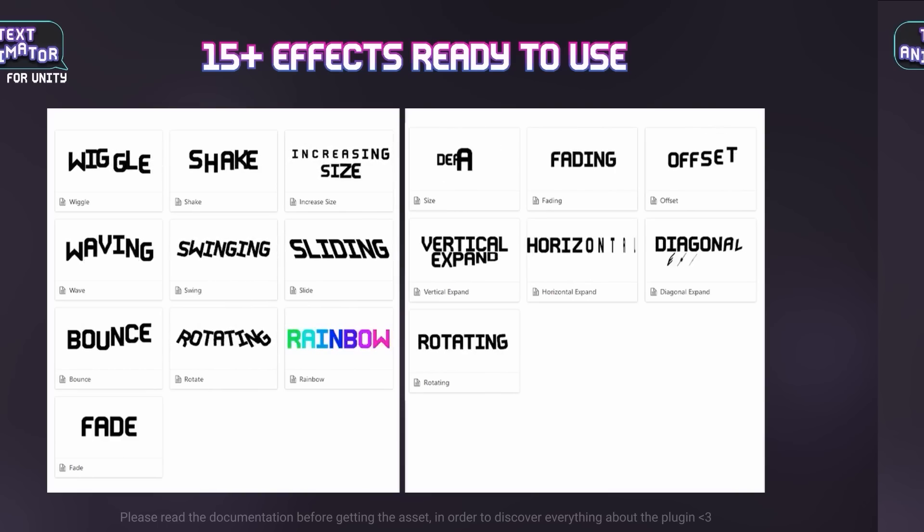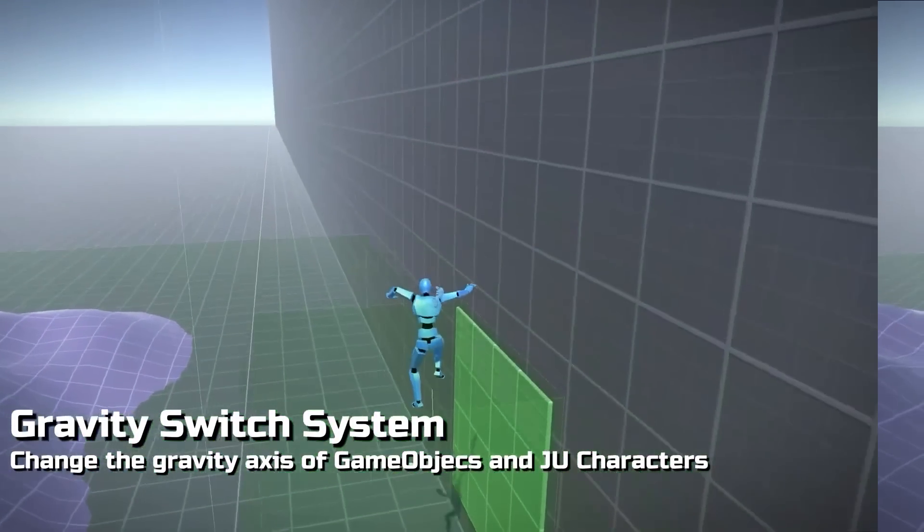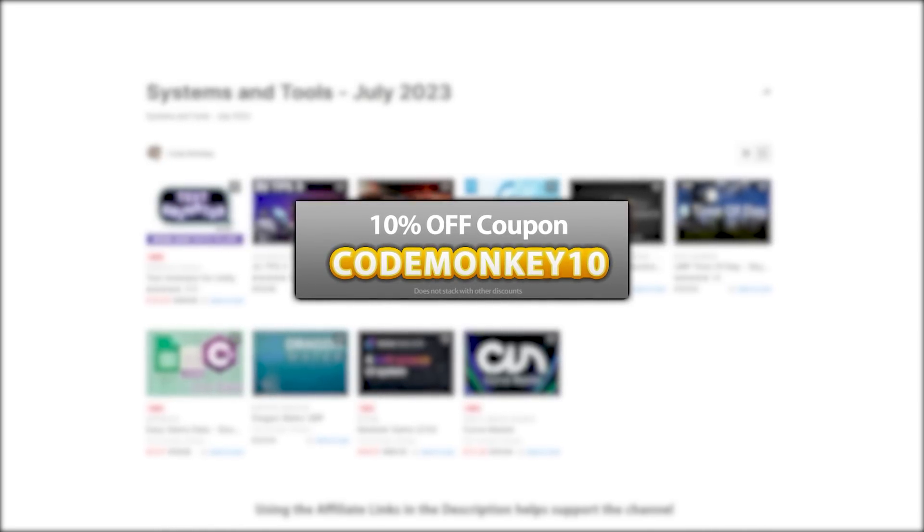This one is a list of paid systems and tools. In the last video I already covered all the best free new assets and next one I'll cover top visuals and effects. As always there's links to the assets in the description and as a bonus you can use the coupon codemonkey10 to get 10% off your order.